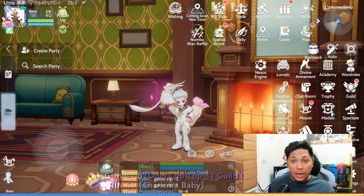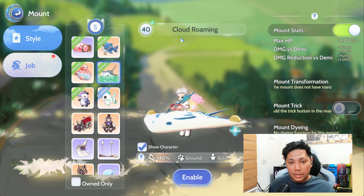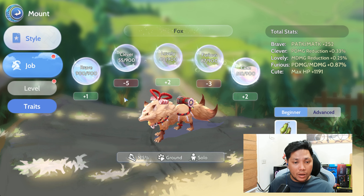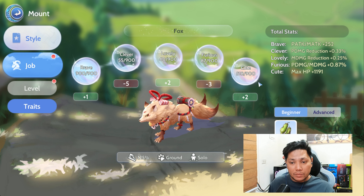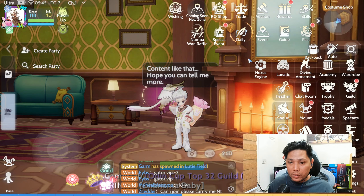For my mount, I'm using Cloud Roaming, which provides max HP 1%, damage versus Demi-Human, and damage reduction versus Demi-Human. For the traits, I've already maxed out Brave, and I'm working on maxing out Cute, Furious, Lovely, and Clever stats next.